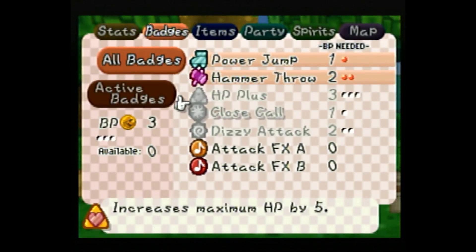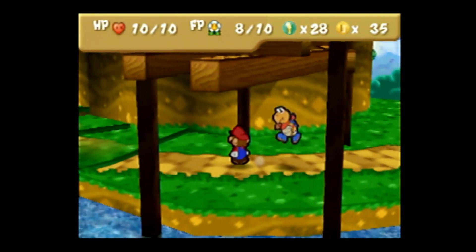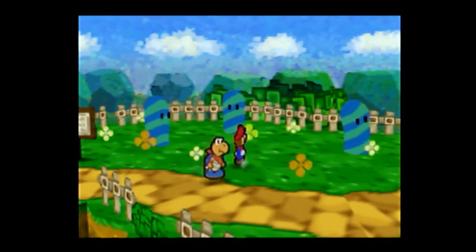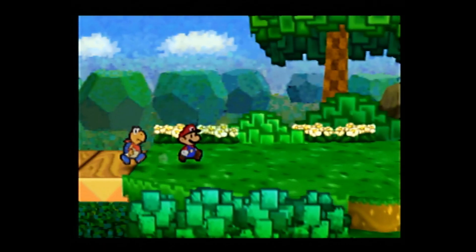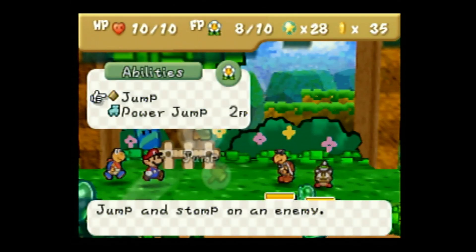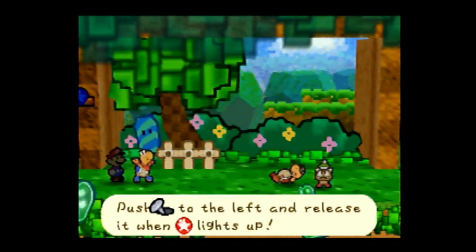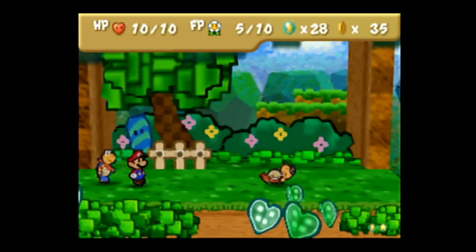We'll check that out. Cooper, show us what you can do — who doesn't love the slide whistle? There was a thing we could get over there with Cooper, but because we will be walking back this way anyway eventually... You can use a Power Shell, which will hit all enemies for two damage as long as they are on the ground. It's quite a good move.